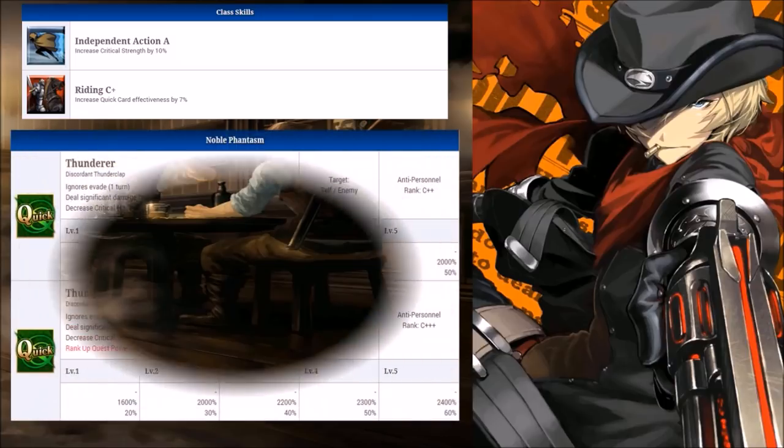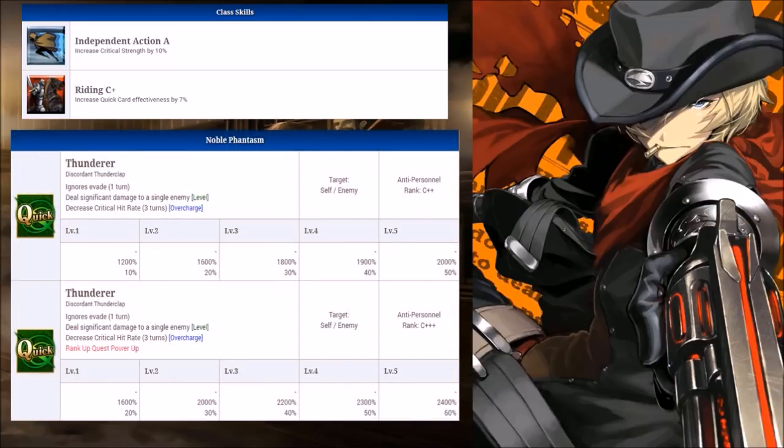Onwards to his Noble Phantasm — this is a single-target NP that deals damage to the enemy while decreasing their crit chance for three turns. It also grants Billy an ignore evasion for a turn. It's very simple but gives you another form of offensive attack. In turns when you can't acquire enough stars or his skills are on cooldown, this NP will give you another option of attack.